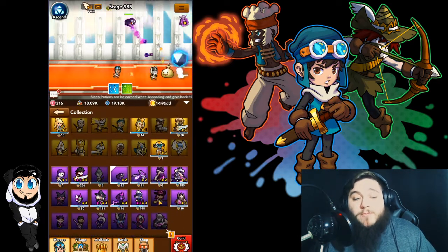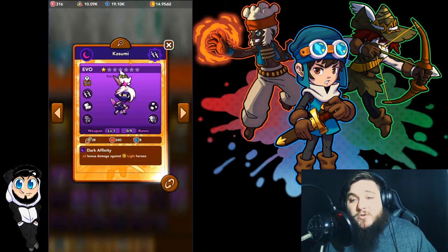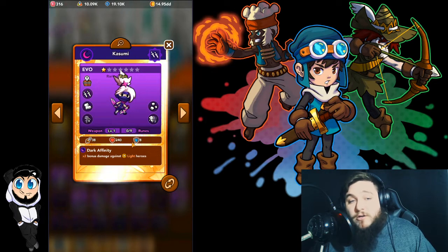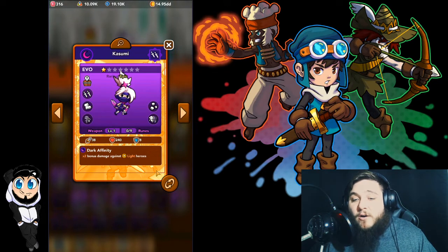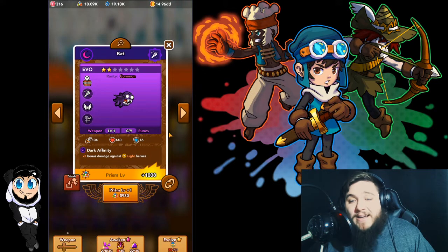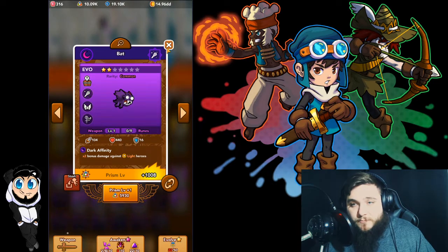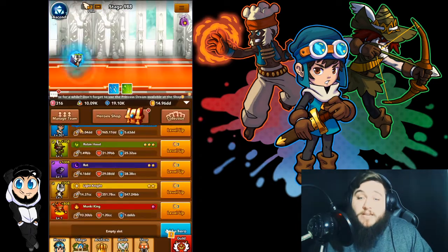After that, we move into Dark. There are two Dark units that are recommended. The best one is Kasumi, which you can also pick up a $5 pack for. But if you don't want to do that, you can pick up Bat — and Bat is a common hero which will drop in the dungeons. So those are the lists of the heroes you have.